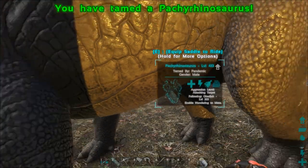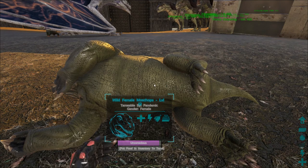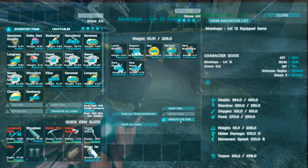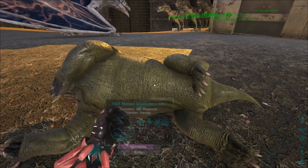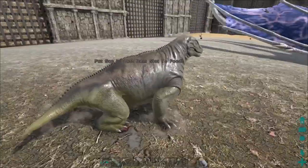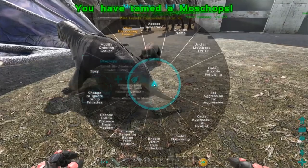The Pachyrhinosaurus is done — we're gonna have to get a saddle for it and see what this guy does. We're having a problem with the Moschops — it keeps switching between saying 'taming' and asking for food in inventory, and I don't know why it's not eating. We're going to let this guy wake up because apparently knocking it out doesn't work well. He's already pretty hungry so it should be fast — and all it took was sap, done!